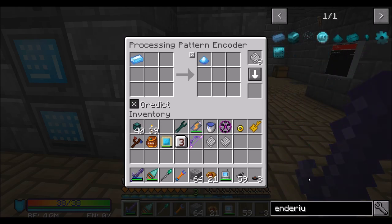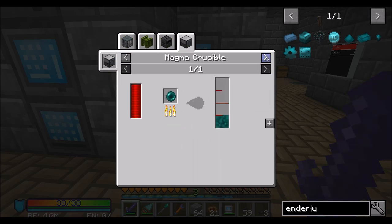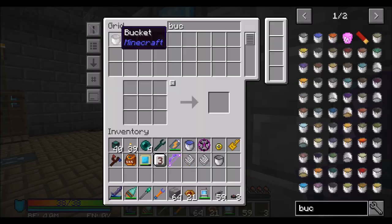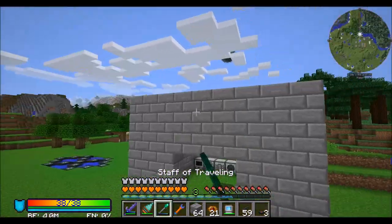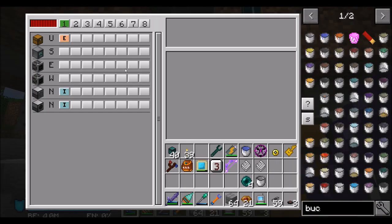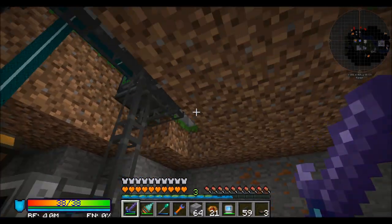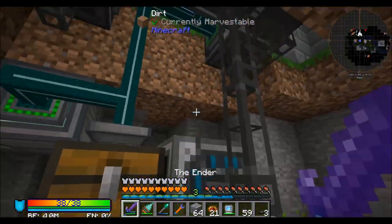And then finally, for Enderium we're going to have to teach it how to make resonant ender. I believe it's four enderpearls — unless the recipe changed. It doesn't look like it has. So four enderpearls and a bucket. Let's put in this extract — this insert. You're allowed to have Enderpearls now, and you can still get your bucket. So doing this should give me what I want.